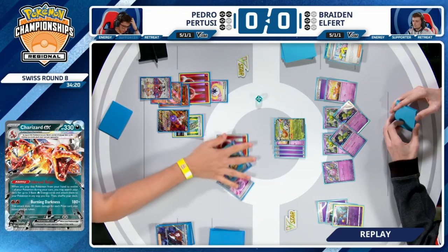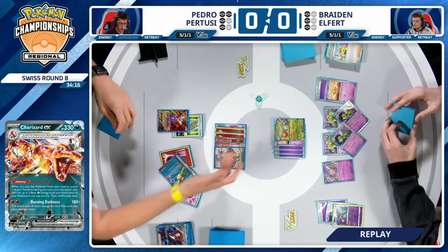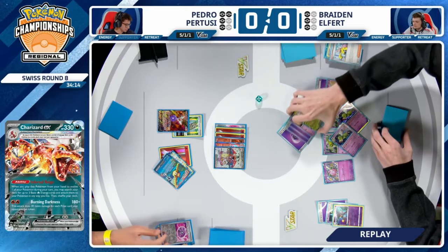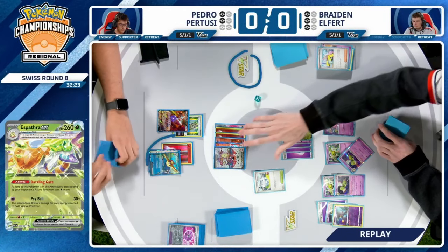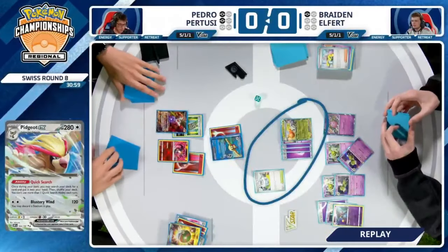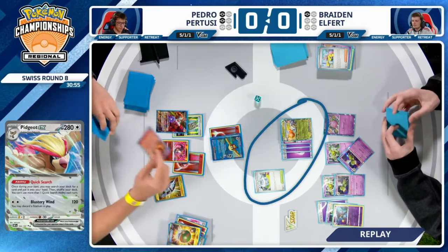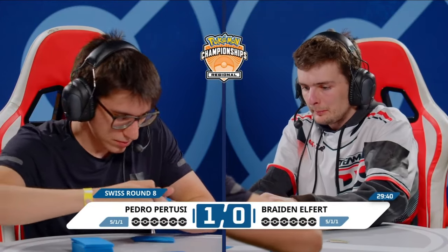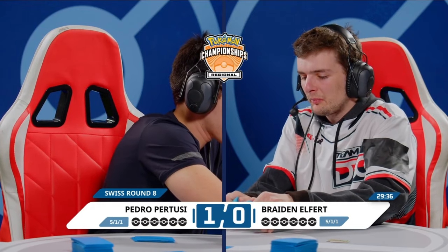Along with the Rigid Bands, he was never able to prevent Charizard, or induce Pedro to play the Lost Vacuum. That's one less piece. I believe Pedro does have a stadium somewhere — or maybe he doesn't play a stadium. So Lost Vacuum is the only out he has to counteract those tools. That's something Braden can use in the next game if he's more cautious with his tool placement.